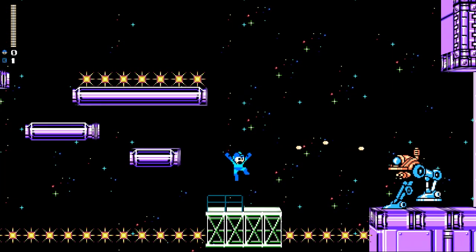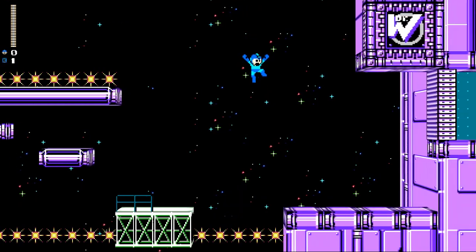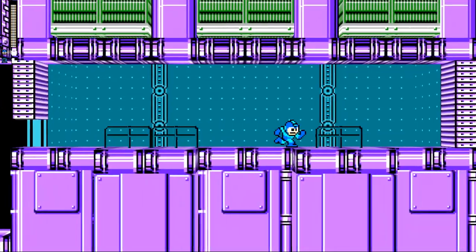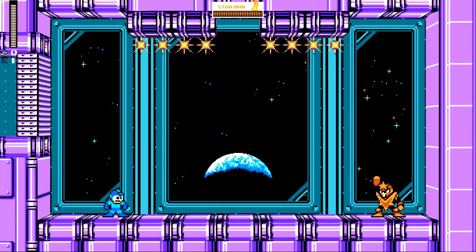We did that. We sure did. We went around the same level like that — it's pretty simple. Destroy a guy. Shoot him in his little light bulb thing and he's gonna like — oh, I got shot! Oh, there's spikes in your room, Starman. I don't know if you'd realize that.